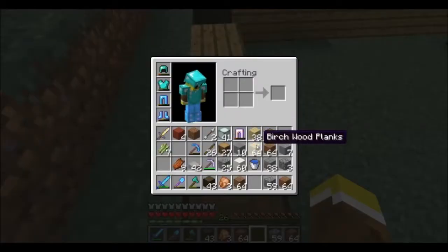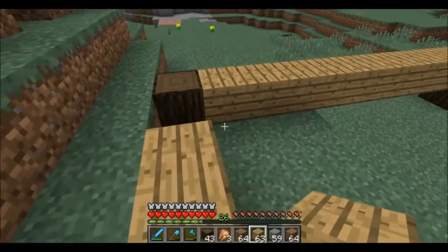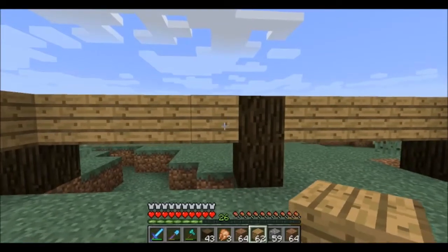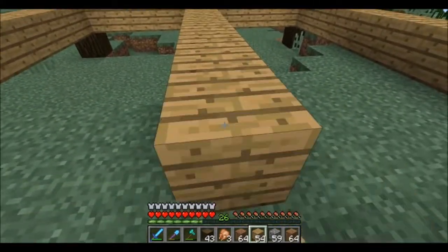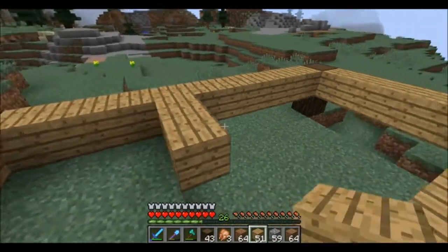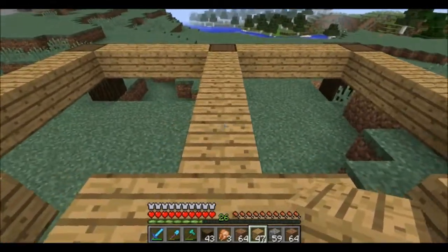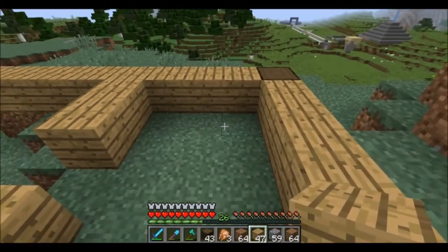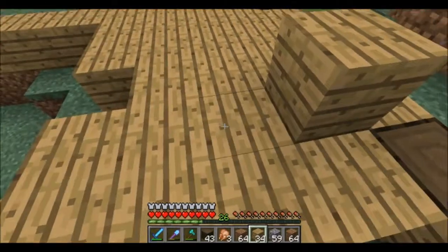Let's go ahead and convert all that oak into planks. There we go. We'll have a wall running down the middle here. It's one bedroom. As you can see, I like putting thought into this stuff. This is just a floor, so we're gonna experiment.